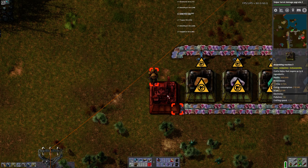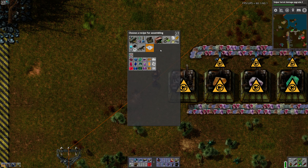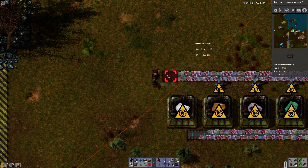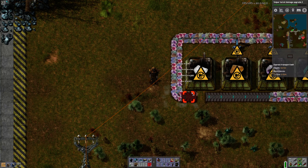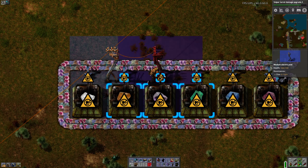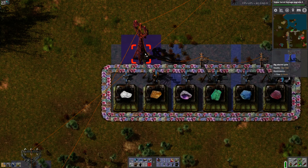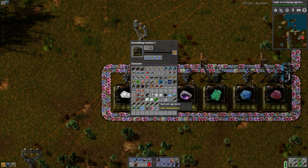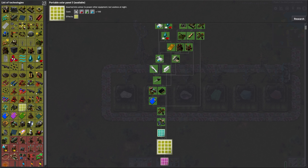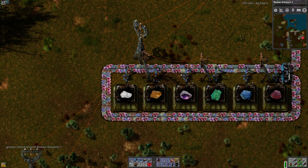It's supposed to be six. And I need diamonds too. That's not cut diamonds. Alright. Put some power down. Probably a big power pull so we can... Modular robotics.